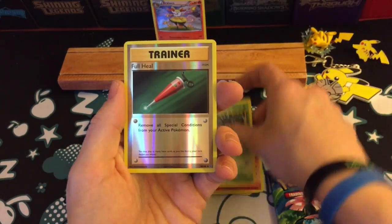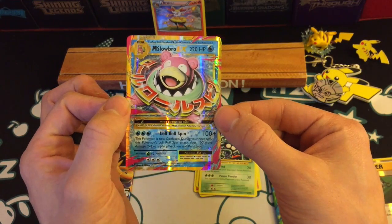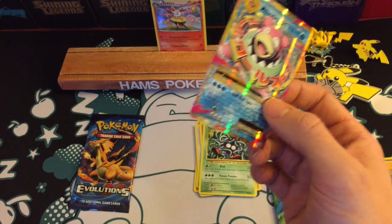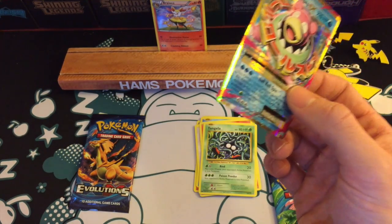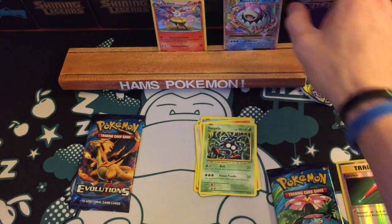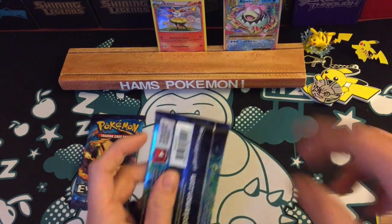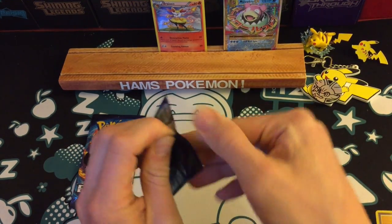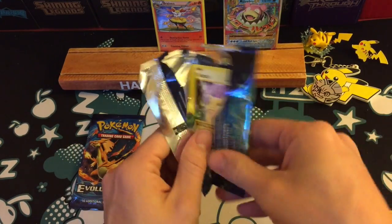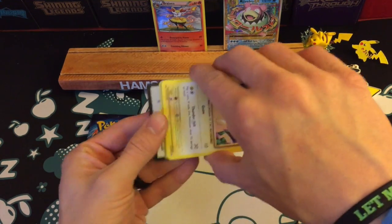Ponyta. Tangela. The reverse is a Full Heal and the rare is a Mega Slowbro EX. Wow, nice way to start the opening there. Very pleased indeed with that. Very cool card. The Full Heal actually might be one I need for my master set of Evolutions. All I need now is reverses, but while I'm still opening a lot of Evolutions products I don't really want to go out and buy them.